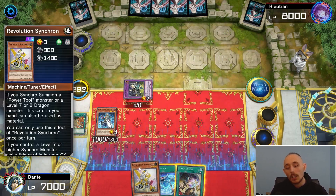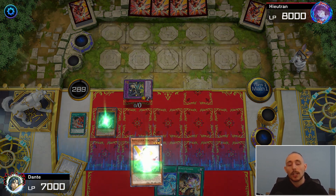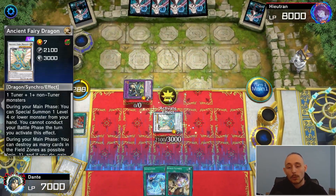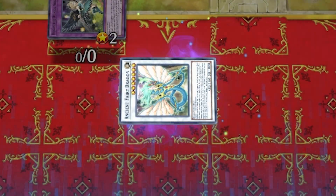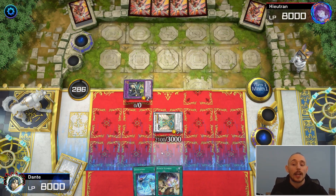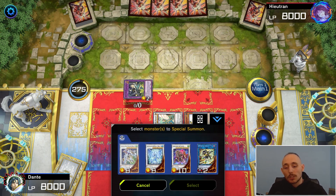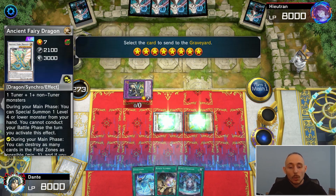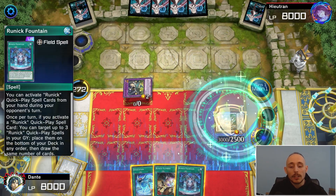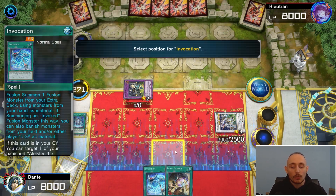Normal summon Aleister and use the effect to search Invocation. We also activate Chicken Game for a plus one to see what we top deck before committing. Good top deck! Let's go Ancient Fairy Dragon using Revolution Synchron and Aleister — this gives us a nice line into Runick Fountain. We pop Chicken Game to get the Fountain. Now with Revolution Synchron on the field as a level 1, we summon Crystal Wing — officially protected from further interruptions.